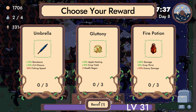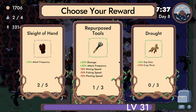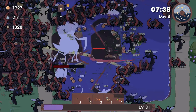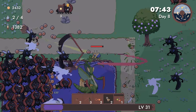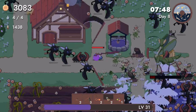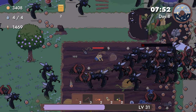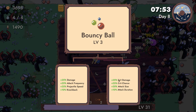Fire potions — like, good, right? But I don't know, I want to commit to it. Whereas sleight of hand is just fine. Just got to hack away. Bouncy ball — one amount, crit chance, crit damage. Yep — all in on crits.